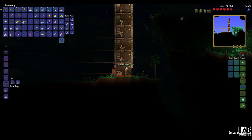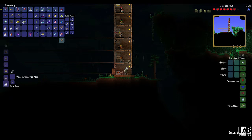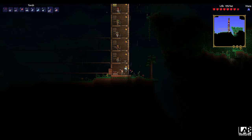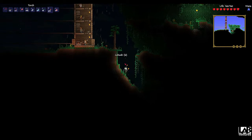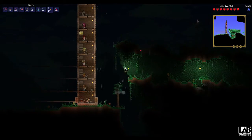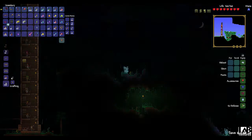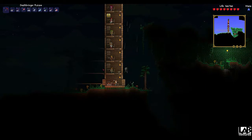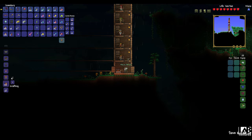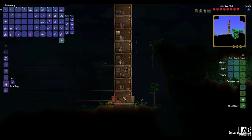Welcome back to episode 7. In this episode I'll slowly be making my way down to hell where the wall of flesh is. I start by making the necro armor which will increase the damage of my ranged attacks. I was missing a little bit of cobweb for the last piece but I quickly found that near my base. Now that I've got the full set I'll be dealing a little bit more damage than I was.